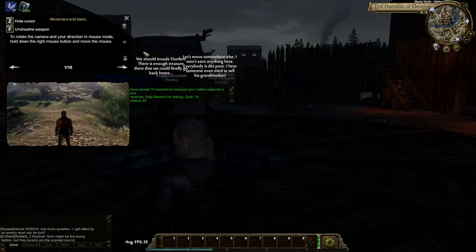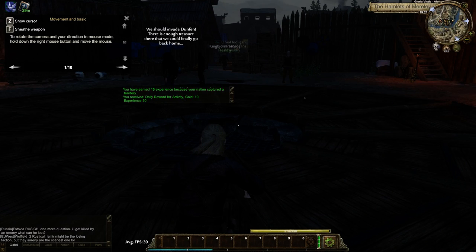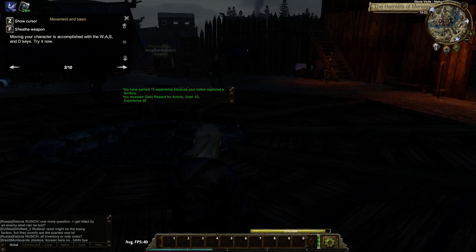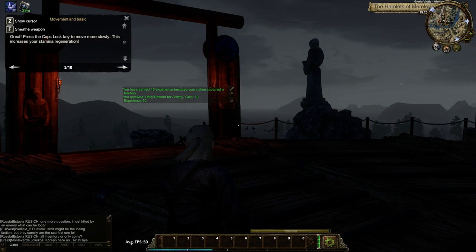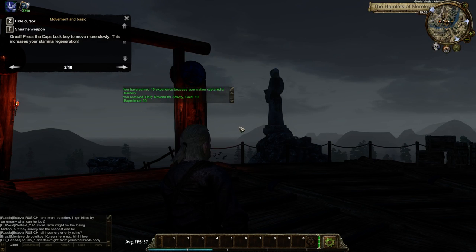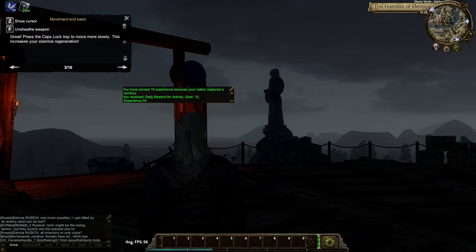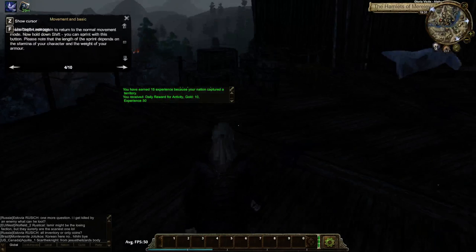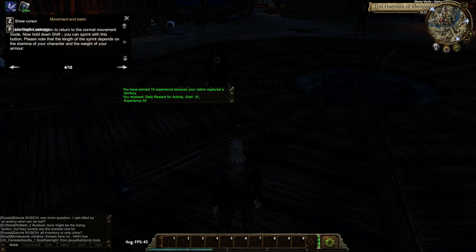I'm going to actually read the tutorials here because I have no idea what I'm doing. F unsheaths my weapon. I can do a held attack — you can see the stamina bar is not shown unless it's going down. That cost me about 10 fatigue or so. Press the Caps Lock key to move more slowly. We can scroll out and get a little more visibility. Who's this guy?